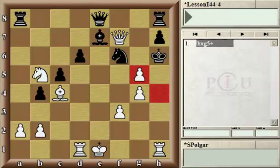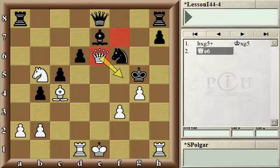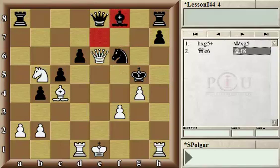White captured on g5, which is a double check, because it also opened up the h-file, giving black only one choice — recapturing on g5. Now white has to be careful, because for example, if white would play Qe6, which looks like a good move threatening checkmate and so on, black would have the opportunity to force the exchange of queens by moving the bishop back to f8. Because the white queen is pinned, black would certainly still be in the game.